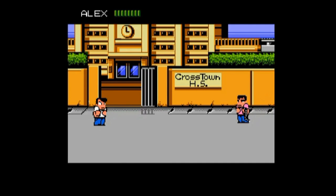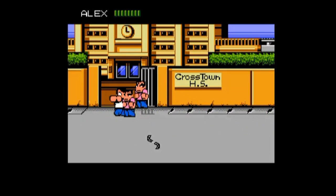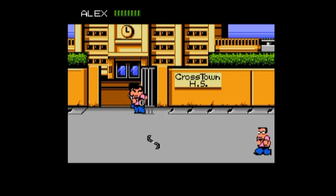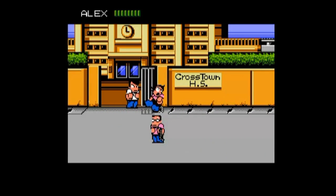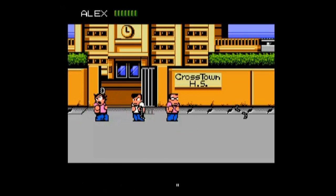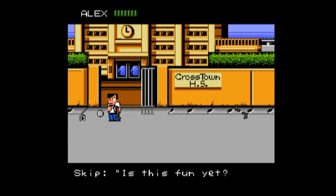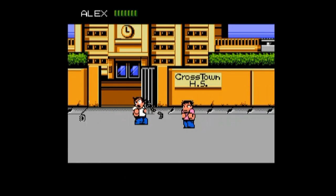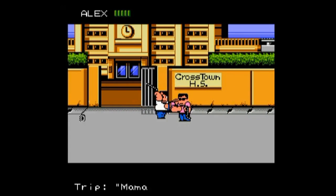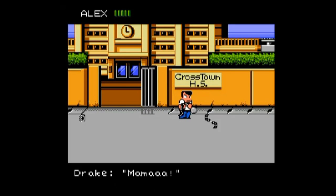Here is where we start off. Like your standard beat-em-up, you punch and kick your enemies into submission, and then they drop money. You're going to use that money in different areas of the game to buy goodies. We can also pick up weapons — this is a chain whip, one of the better ones at the beginning of the game. You can throw weapons around, and there are even some you can kick back and forth.